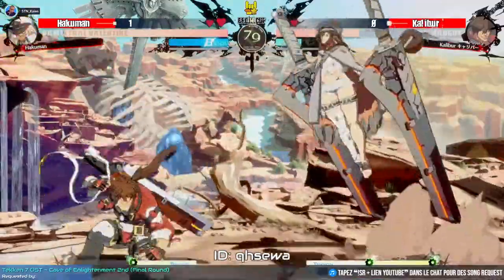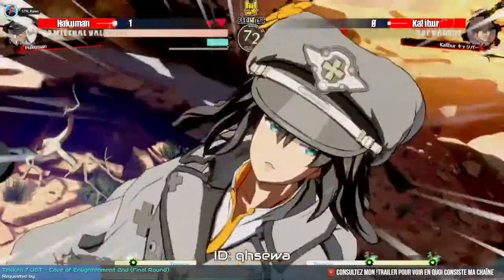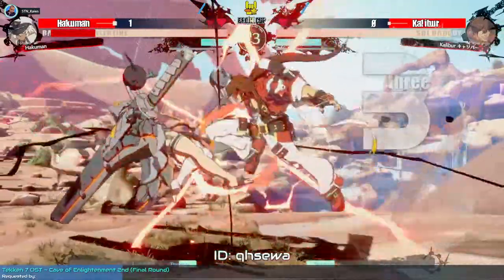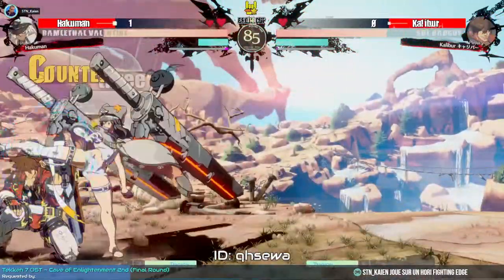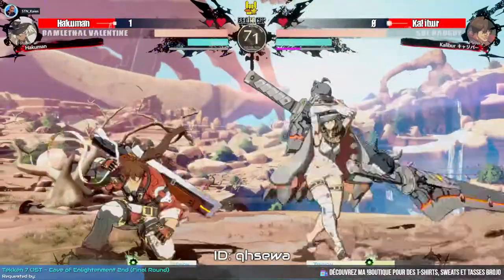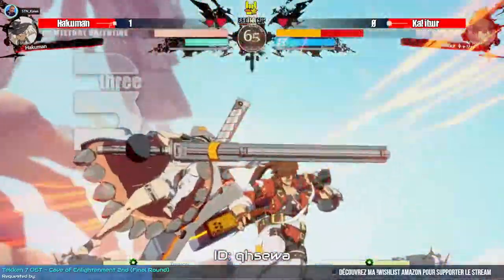Caliber was able to maneuver over the swords but still loses a ton of life doing so. A Dust lands — this is going to do crazy damage, well, not so crazy since the less health you have... another Dust lands too. Pretty good stuff from Hakuman. Round two now. Caliber is trying to anti-air Hakuman, wasn't quite able to do it without taking damage himself. The use of Dust from Hakuman has been pristine, really pristine.